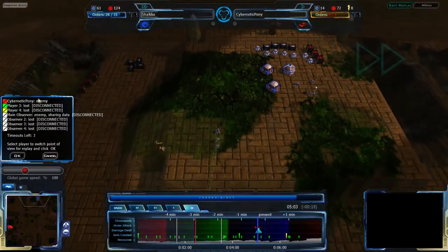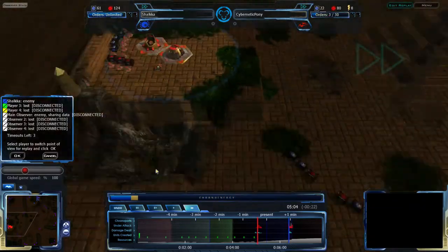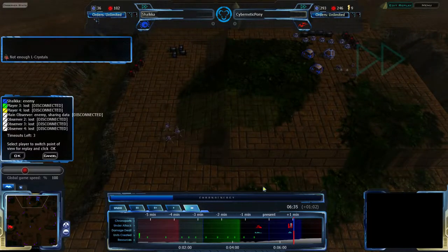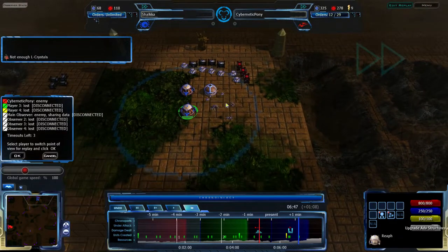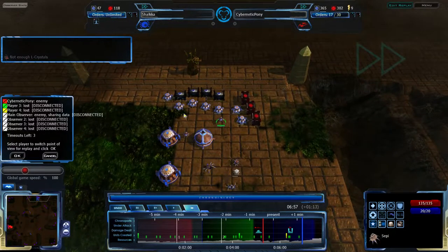Whether Cybernetic Pony attacks directly or waits for a more opportune time, none of the points where he could attack is near the unplayable pass right now, so he's probably not going to go for that yet. But Shalka is getting advanced structures — he's going to soon get air units, getting a Faro for Spire, and Seppis just in case for anti-air.